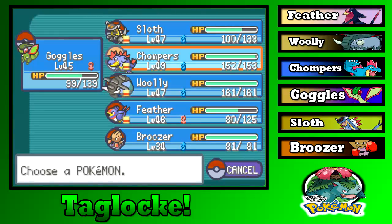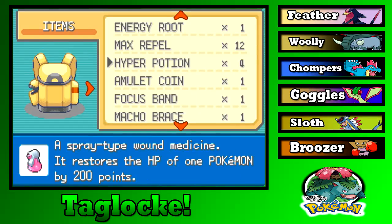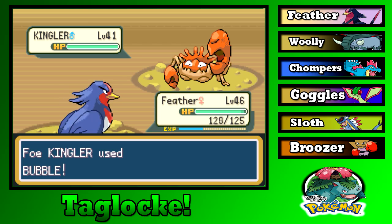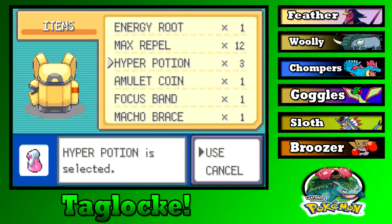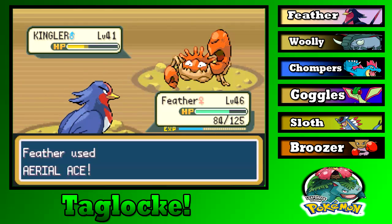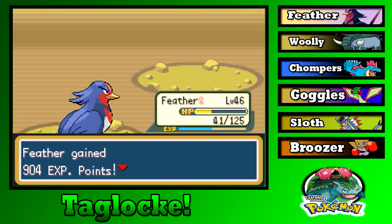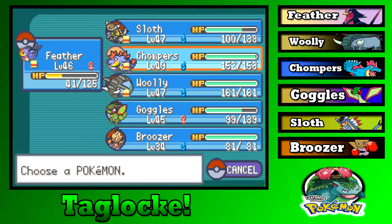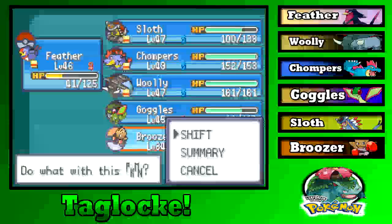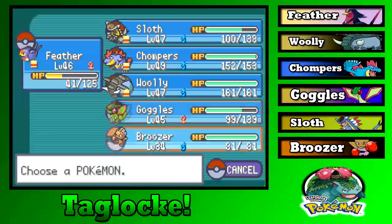We'll likely have to come back through here as someone else. That was a nice crit that almost killed Feather. Get out of my face, Kingler! Poliwhirl — what's the type matchup? It's Poliwhirl not Poliwrath. I need Bruiser — he's the only one that can counter Water types. Nothing else on our team does that.